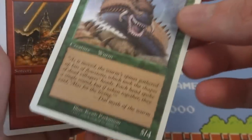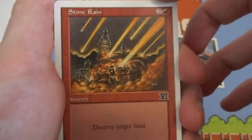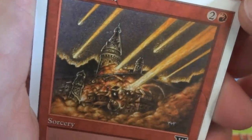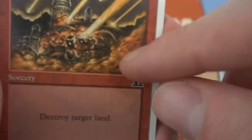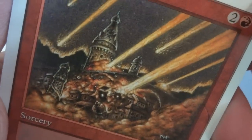And this one is Fifth or Fourth Edition — I can't remember off the top of my head. Stone Rain, two and a red. This one has a set symbol. Destroy target land, from John Mattson. You can see this whole castle just being struck by meteors — the sky literally looks on fire. Interesting artist symbol down there, very violent looking. The whole castle is just getting hit by meteors. Destroy target land — awesome card.